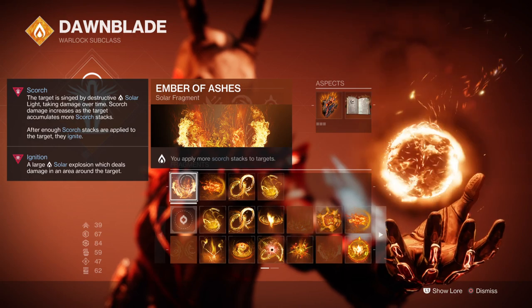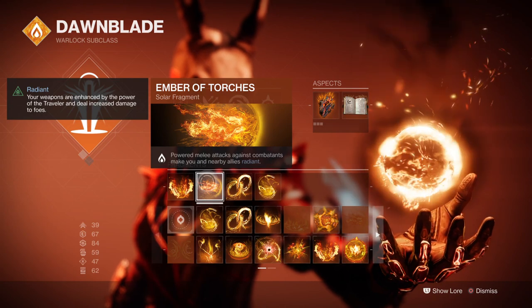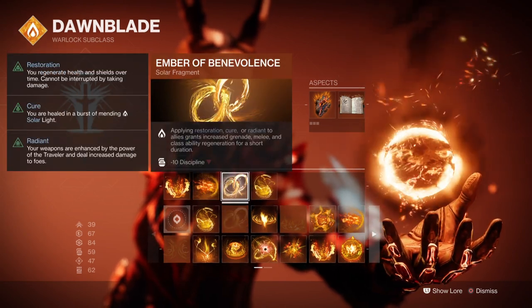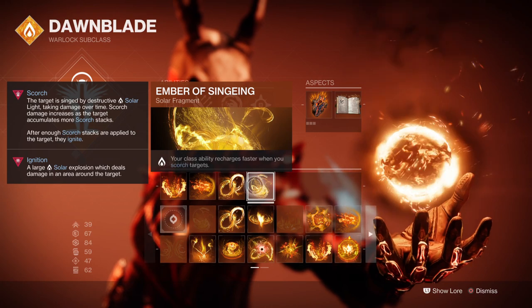For Fragments, you'll want Ember of Ashes so you can apply more scorch to targets; Ember of Torches where power melee hits against combatants make you Radiant; Ember of Benevolence where granting healing to others grants you grenade, melee, and class ability regen back; and Ember of Singeing where scorching targets grant class ability energy back.